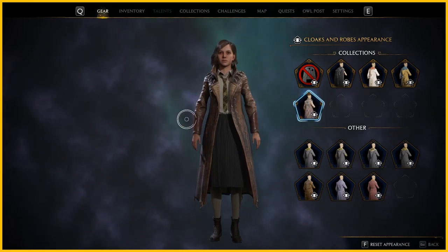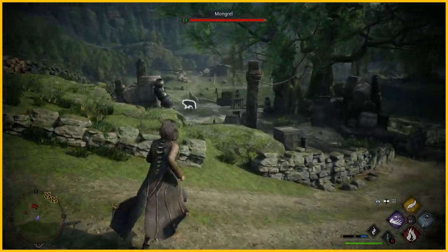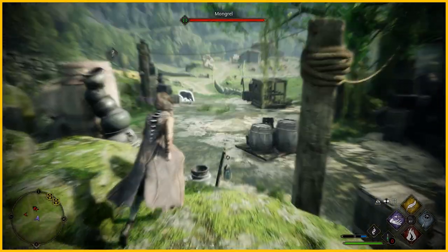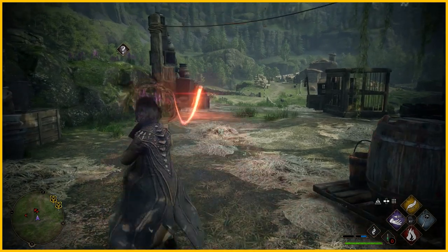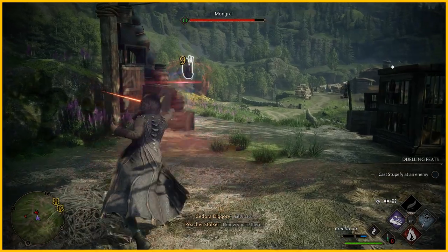As soon as you have the dragon eye cloak, make sure you go into your inventory, go into your robe, and you basically just reskin the cloak that you have. As you can see here, you're able to use the dragon eye cloak really early in the game.